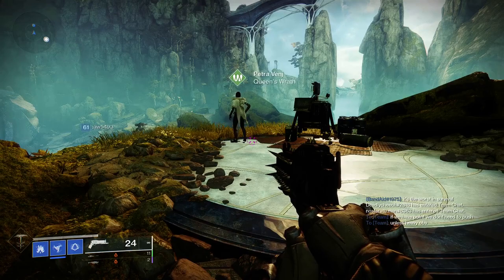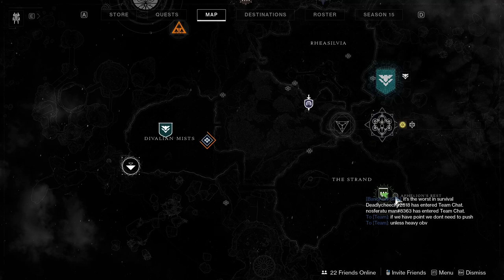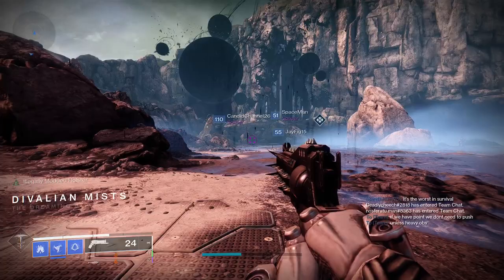What is up guys, it is Styx here, and today I'm going to be going over this week's Ascendant Challenge. Don't forget, if you want to make sure you're in the right load zone for the Dreaming City, make sure that Petra Venge is at her shown location on the map. Today she is right next to the Aphelion's Rest Lost Sector. If you enjoy the video, feel free to like, comment, subscribe, etc. Let's get into it.